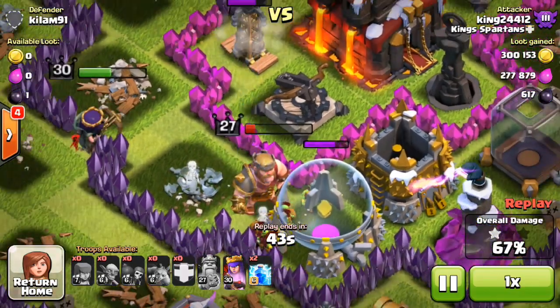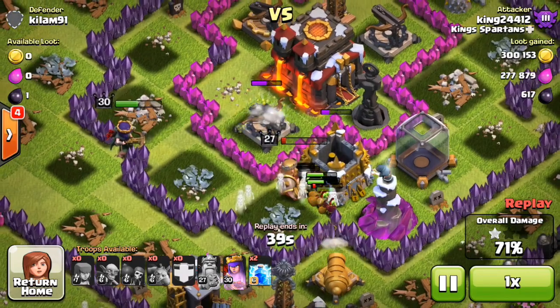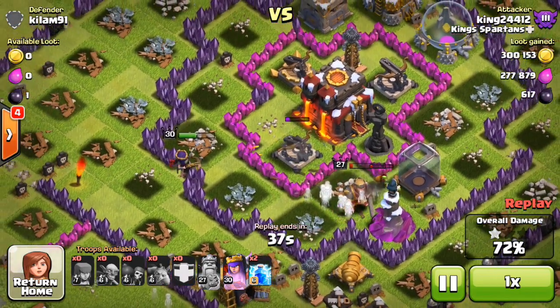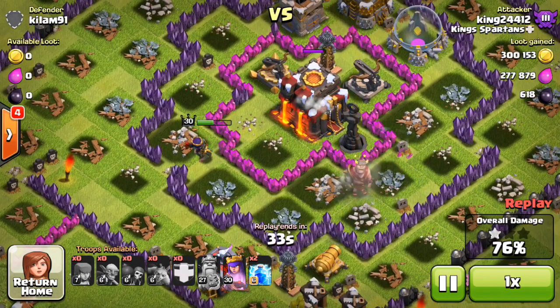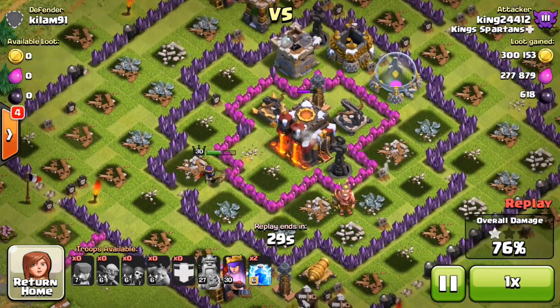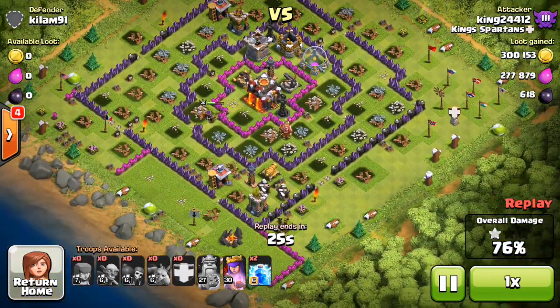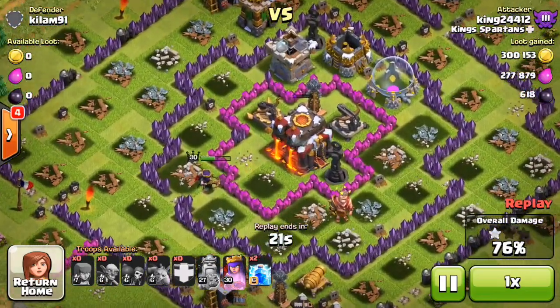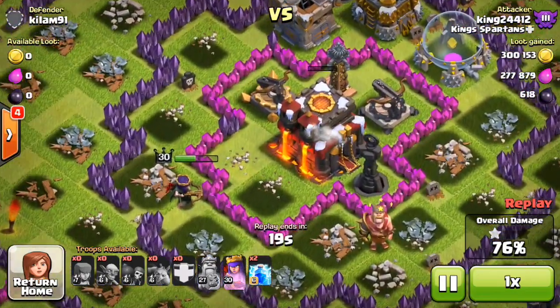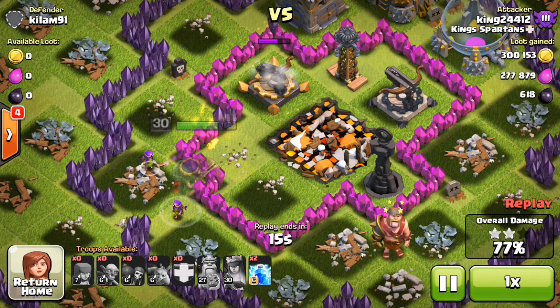Focus your heroes on area defenses — those are the things that will mess up your force, and that's pretty much all you need to get rid of. In the center of this base there's no loot to steal, but the goblins and king are just going ham taking everything they can and wrecking these storages. We are going to get to that third layer and the queen is going to go ham and destroy the center. The x-bows are not loaded, neither is the inferno tower, and there's only one tesla in there.